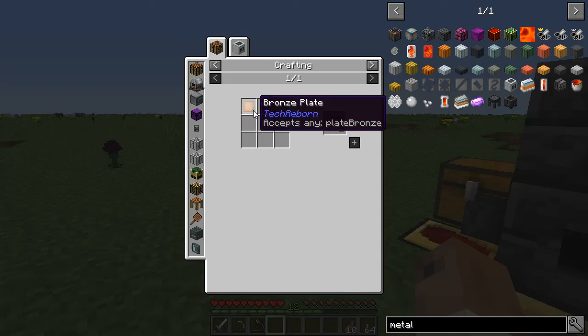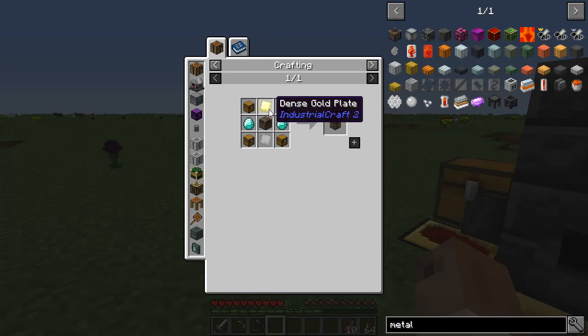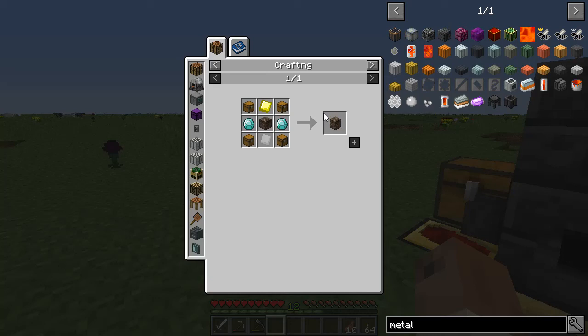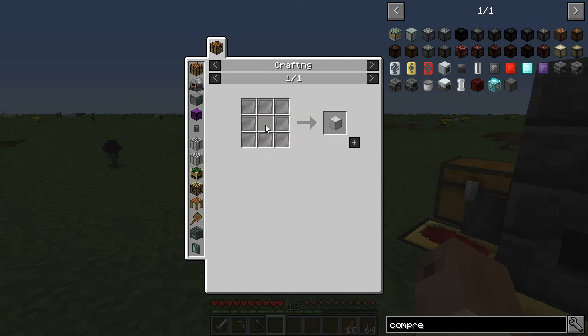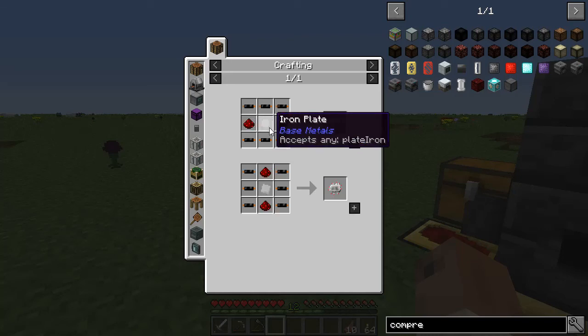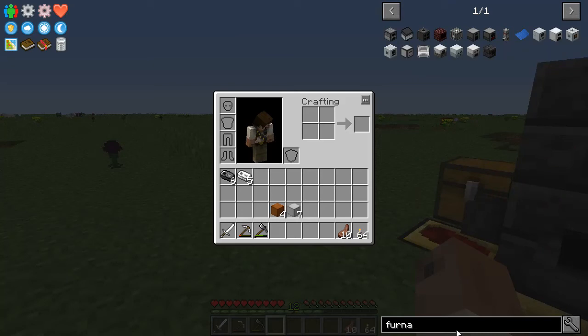You basically break them down to make item casings and other things. Dense gold — I need a compressor for that, and I don't have a compressor for that. So apparently I need a compressor before I can make the metal former. What does the compressor need? That one actually is not too bad — looks like it can be built pretty easily.